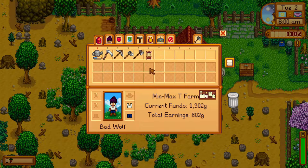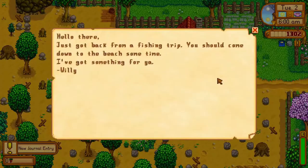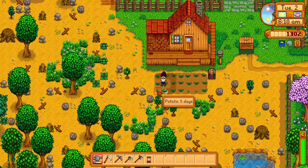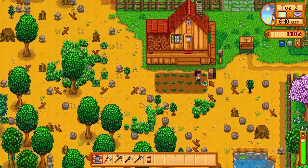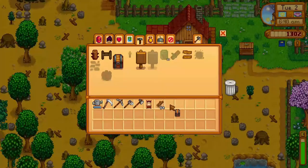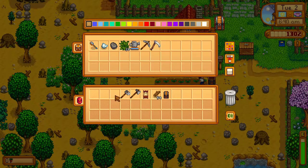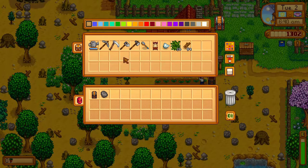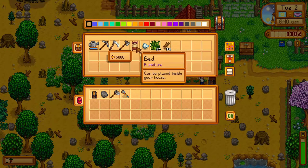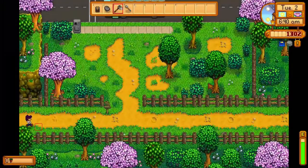The first thing we want to do is check the mail. We need to read Willy's letter saying come down to the beach to be able to get the bamboo fishing rod. Next we'll water and then make a chest. Then we'll want to empty our inventory except for the chest, our hoe, and one stone. I'm also going to take this artifact I picked up yesterday. We want to get the 250 gold reward for turning in our first artifact to the museum. Then we'll head down to the beach.